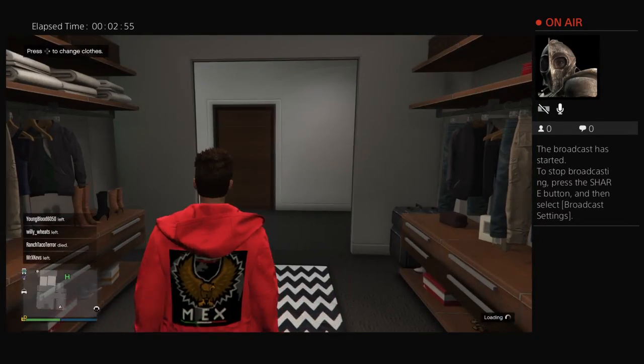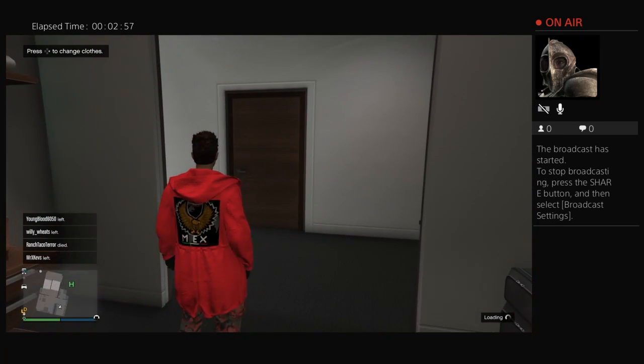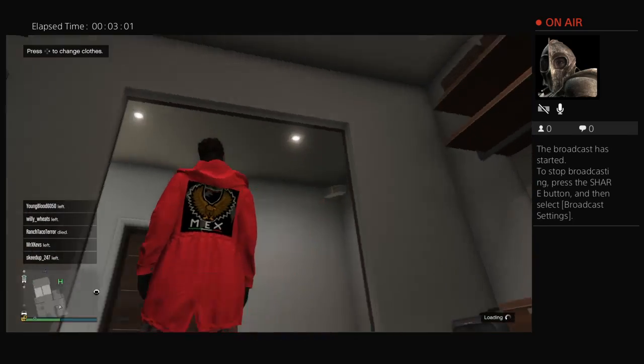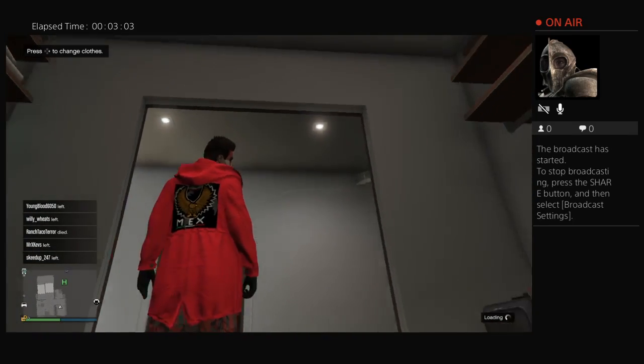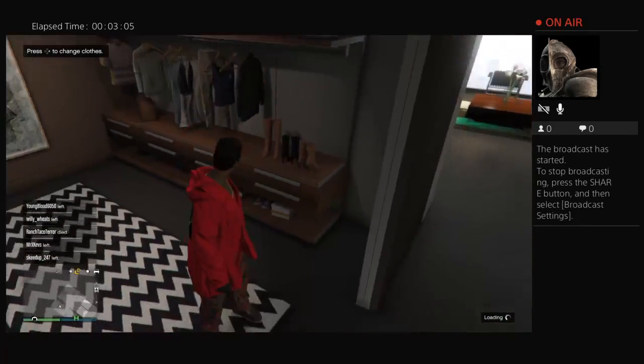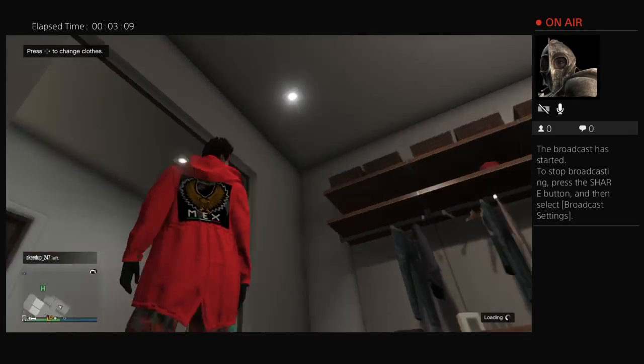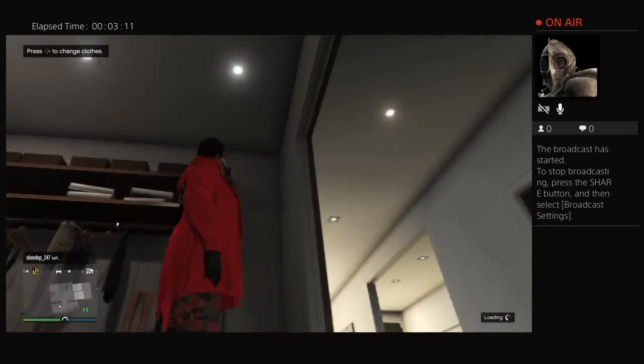So what you want to do is, when you do that, you want to make your emblem. It will be better if you have a crew because it will make you look better. I put my crew emblem on the back, so it makes it look like it's actually real — like you're actually a firefighter.